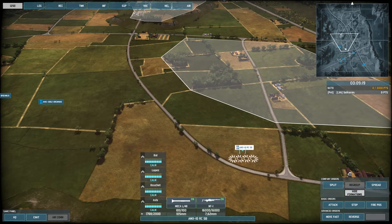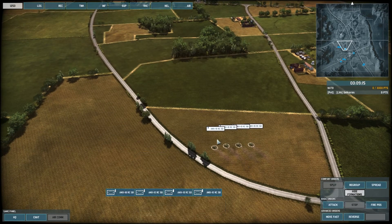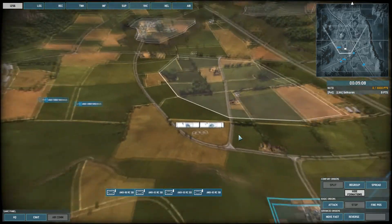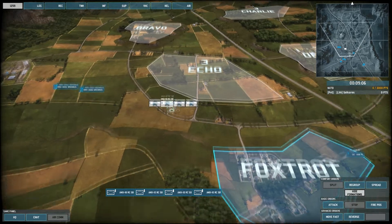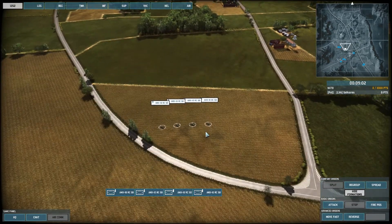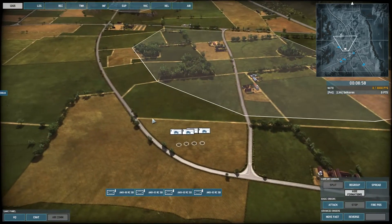The thing you need to know about split and regroup is that split acts a bit like the stop order. If you are moving and giving them orders and you split them while doing so, the units will just stop and cancel every single order they were doing. So be aware that if you split your units, don't forget to give them new orders afterwards — if not, they'll just stand there in the open.